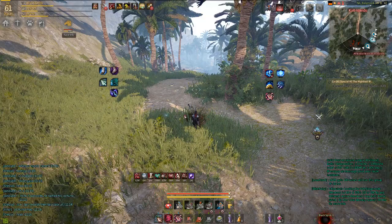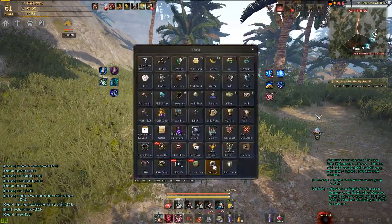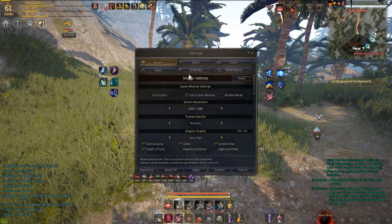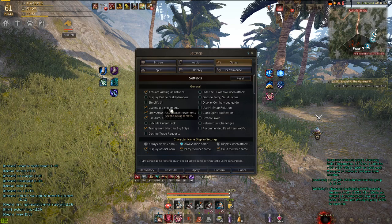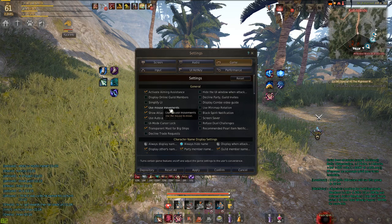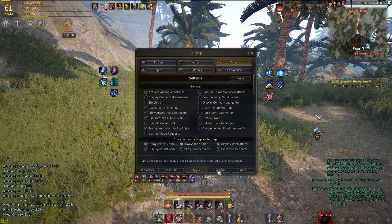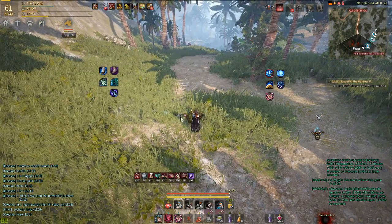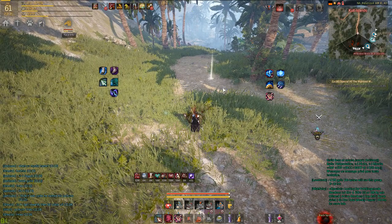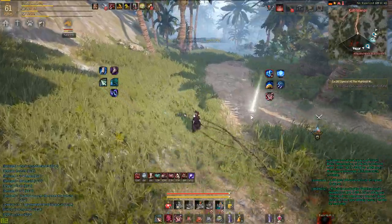First things first — the setup. It is a game setting, so you have to go into Settings, then Game, and you'll see the 'Use Mouse Movement' option available to check. Go ahead and click that. What that means is after you check it, you can hit the Ctrl key and then get your cursor displayed. If you use the left mouse button you will move to those locations rather than using arrow keys or WASD.